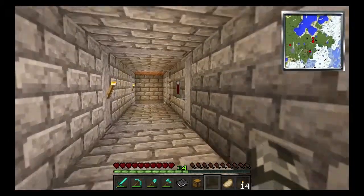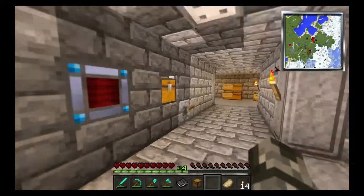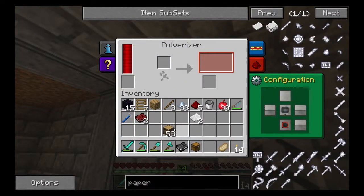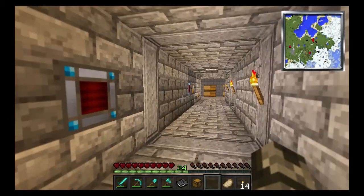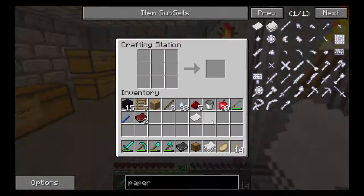What am I here for? I'm here for paper and iron. Did I leave anything in here? No. Now I've got reeds going in my garden, but then I found out that apparently you can pulverise wood into wood chip, which makes paper. So we do that, and we go all the way to the crafting bench, pop them in like you normally would, and we get paper.